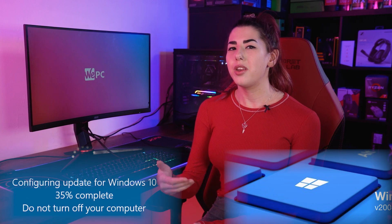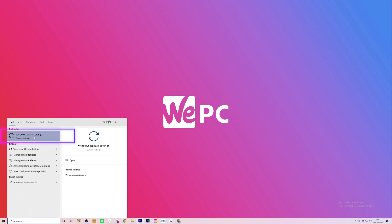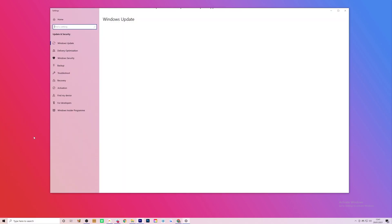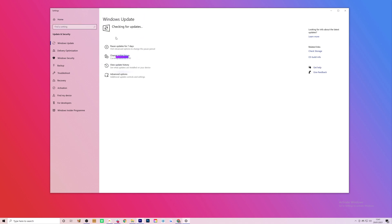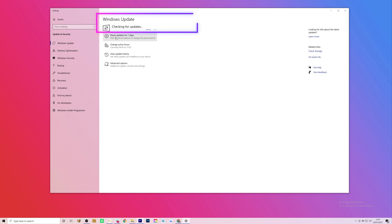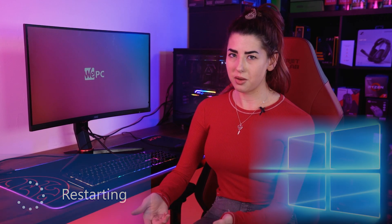Starting off with Windows Updates. Click on Start and type the word 'Updates' in the search bar. An option called Check for Updates should pop up. Click on this and it should take you to the update settings. Click on the Check for Updates tab and Windows should search for any pending updates. If an update does pop up, click Download and Install. Remember to restart or reboot your system after the update.